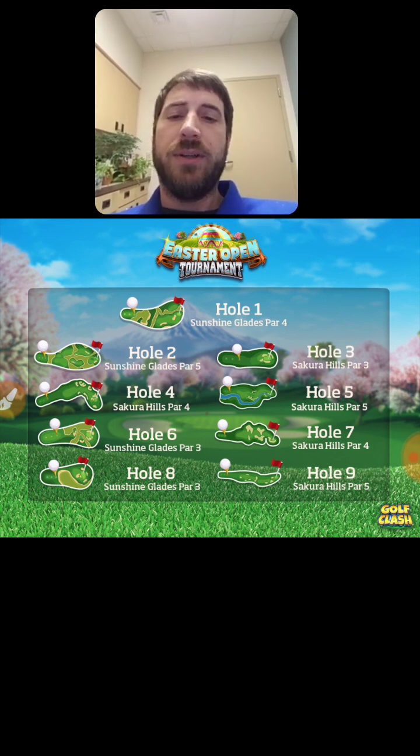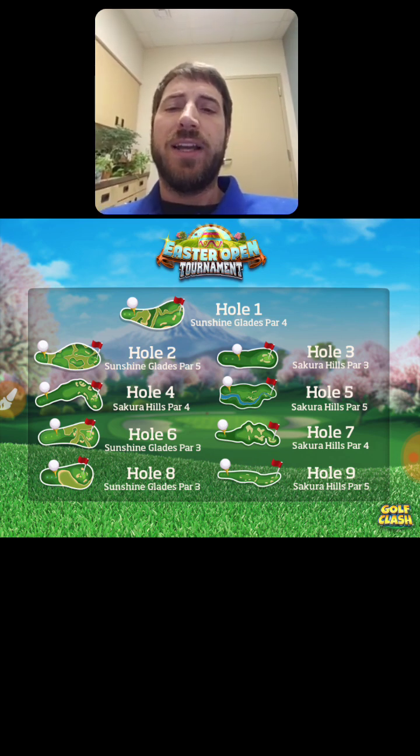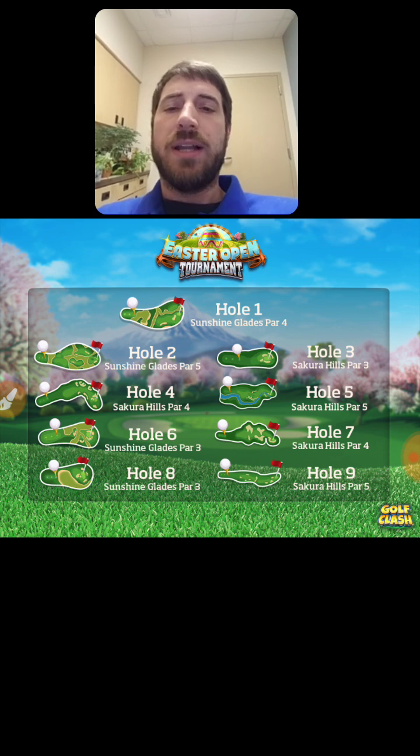These are the holes that will be offered during the Easter Open Tournament — a combination of Sunshine Glades and Sakura Hills. Four holes from Sunshine Glades and five from Sakura Hills. We're going to go in and look at them a little closer so you can get a reminder of what these holes look like.